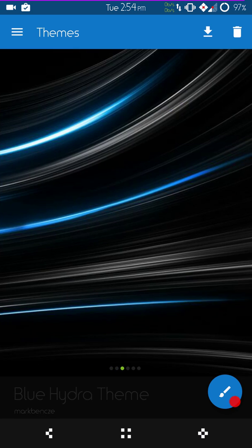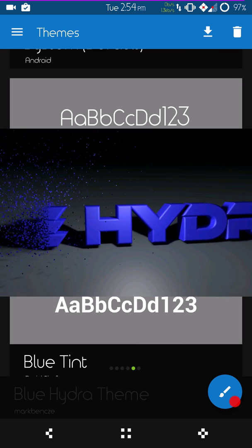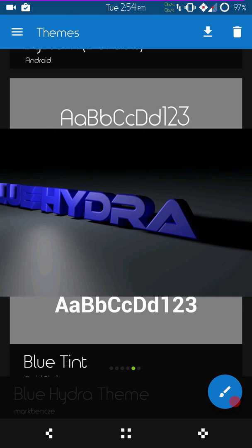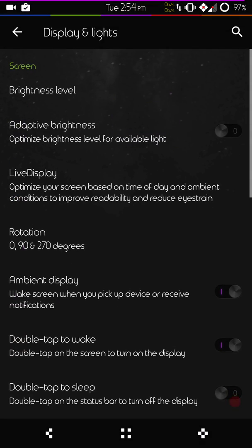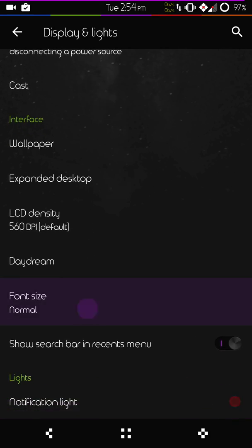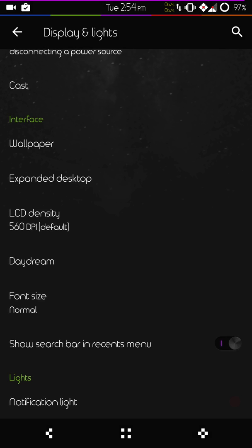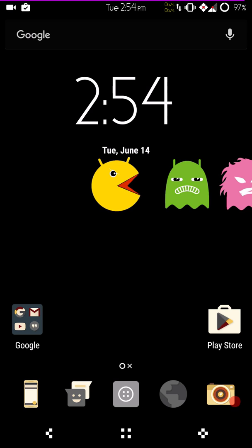My fonts I am running Blue Hydra. I've noticed though that Blue Hydra fonts are a little bigger. So if you go into your settings, display and lights, down to where it says font size — if you run that any more than normal or 100 percent, your fonts are going to start to get cut off on certain apps. Just be aware of that.